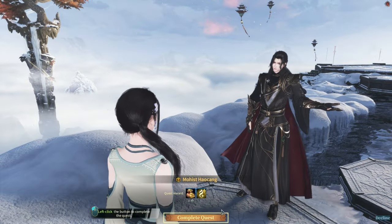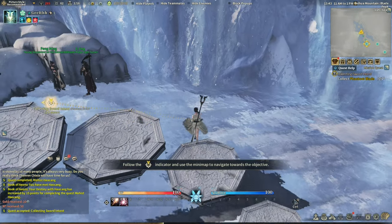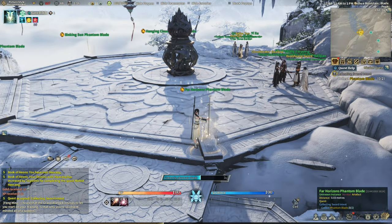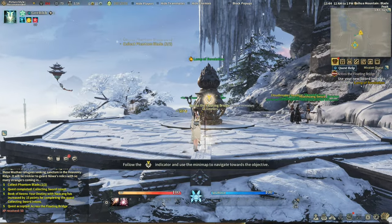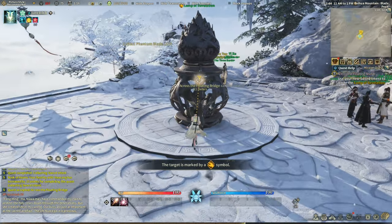Talk to him, greetings. Give me a quest. Complete quest, accept quest. Get the sword — it's the phantom blade. There are a few different phantom blades and the names are different. Is there an effect if I pick something different? Anyway, use my new sword to ignite the lamp of revelation — this one. Let's ignite the lamp.